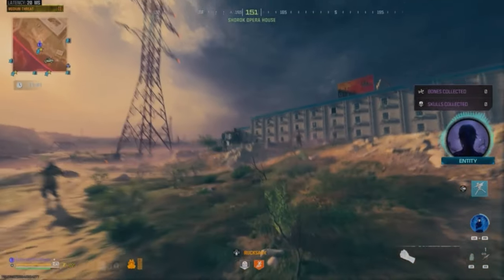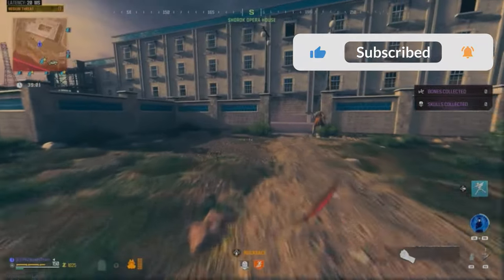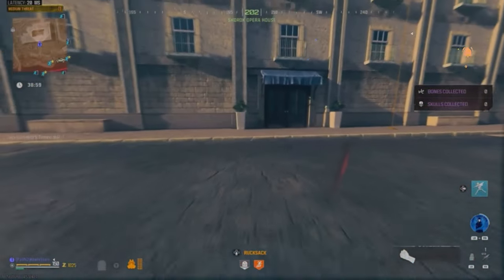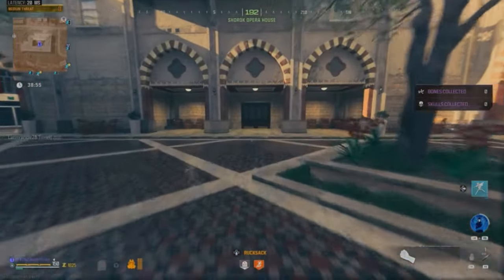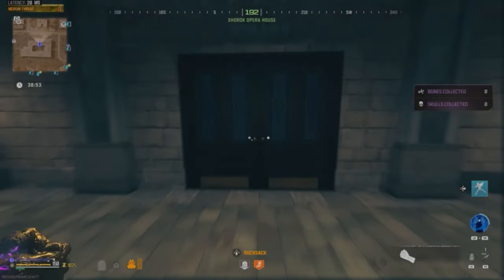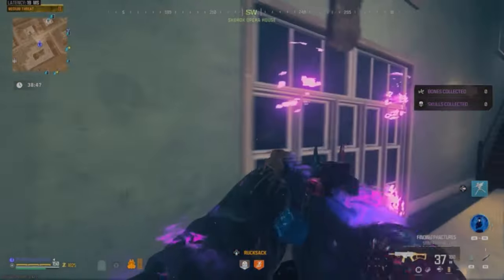Alright, so we're at Bad Signal. First we're going to go into this building here. There's going to be a portal in here. Going right through these double doors, those double doors, right through this courtyard here. Hanging immediate right and immediate left, another immediate left, and we're going to see this here.